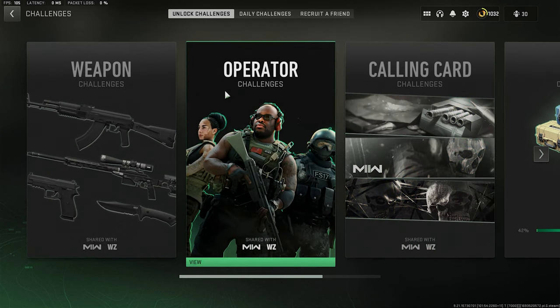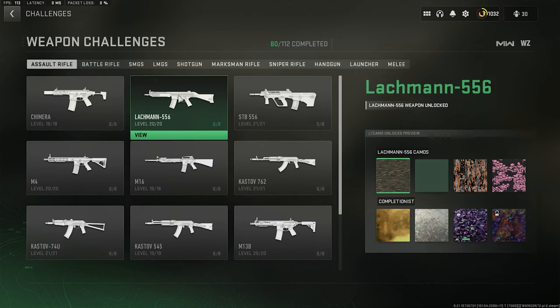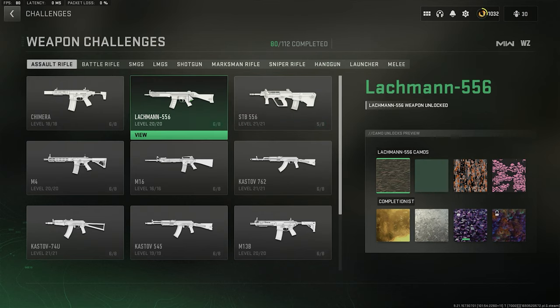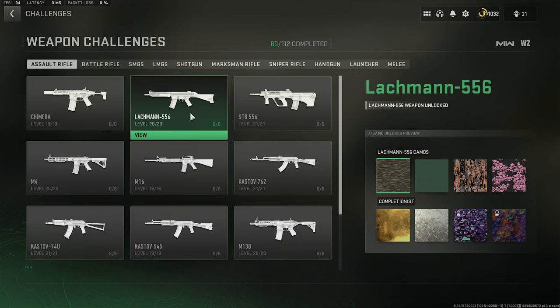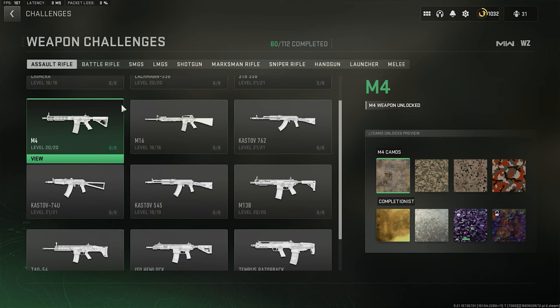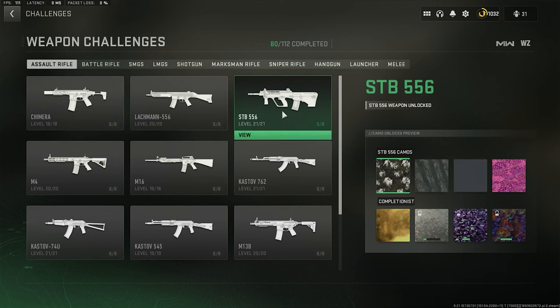To recap: assault rifles, battle rifles, LMGs, and marksman rifles all share the same 38-meter requirement. Pistols require 20 meters, shotguns 12.5 meters, SMGs 30 meters or more, and snipers 50 meters. Everything requires the standard minimum distance mentioned or more. For melee weapons, Shipment is the best map to complete those challenges quickly.